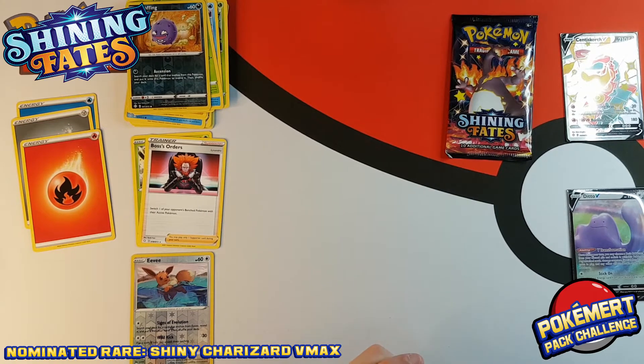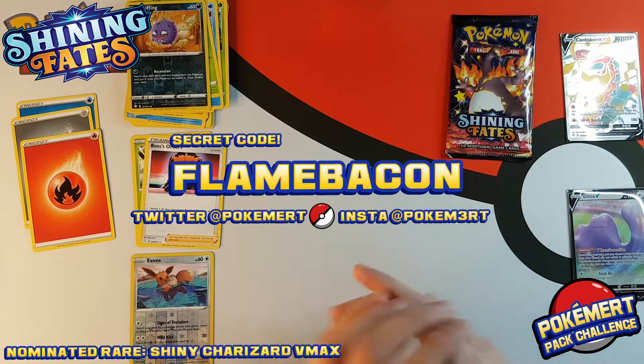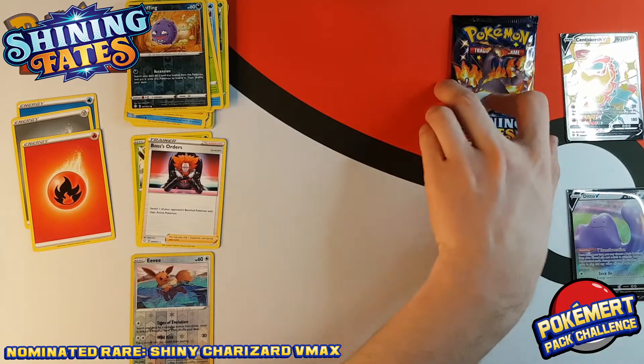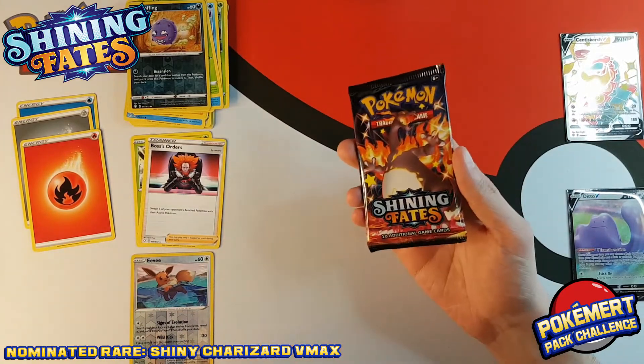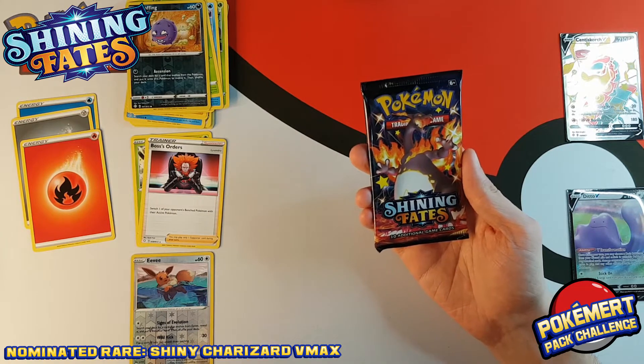I'm not going to do a cutaway this time — I'm just going to put the secret code up on the screen right now. If you send me that secret code on Instagram or Twitter, you will get one of the code cards from today's video. Let's jump straight back into the packs with our last pack magic for my entry, the opening salvo in the PokeMert Shining Fates pack challenge.